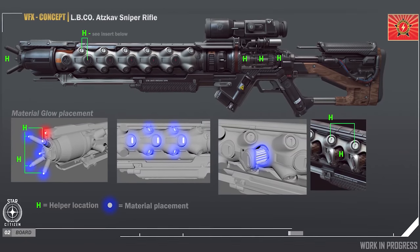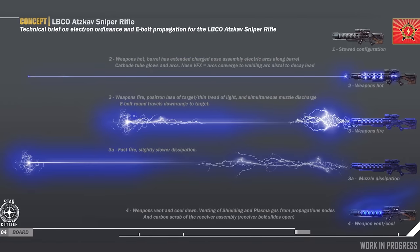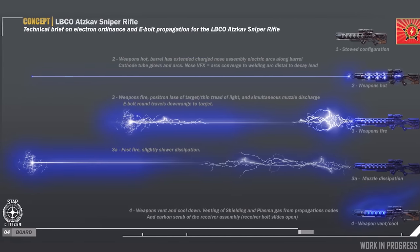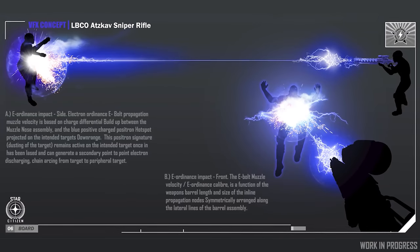They are exploring the At-Scab's projectile and charge, and how it affects targets — from knockdowns to chain lightning to a lingering electrical effect on them. It's a really, really cool weapon.